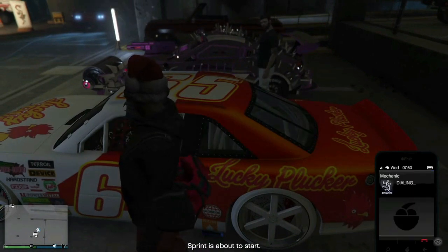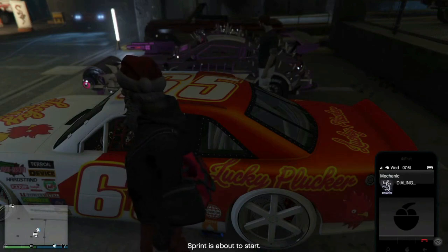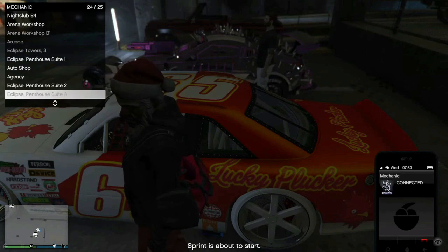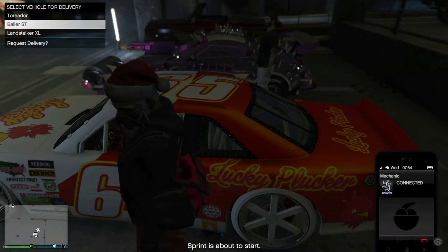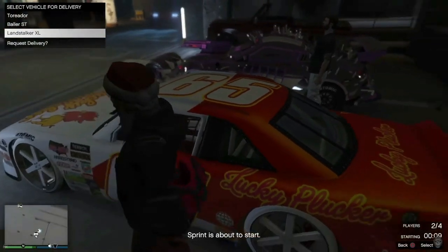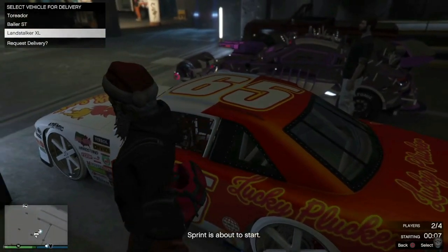You and your friend come down to the LS Car Meet and start up the sprint race like usual. The timer will start on the bottom right hand corner of the screen. Pull up your cell phone and go ahead and call up the mechanic. You'll get the mechanic list to pop up with all your vehicles and garages — leave that menu open, do not select the vehicle just yet. Your friend can merge with you, so tell them to pull up the mechanic list as well.